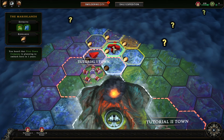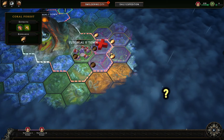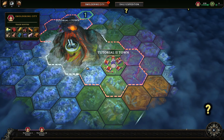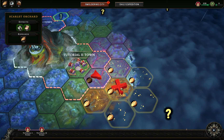Different terrain types affect what buildings you can produce — marshland is going to be pretty bad for agriculture. We've got royal woodlands, coral forest, scarlet orchard, and more marshland. If you build near an existing town, you can see that red arrow, which means we can have a trade route from that town.